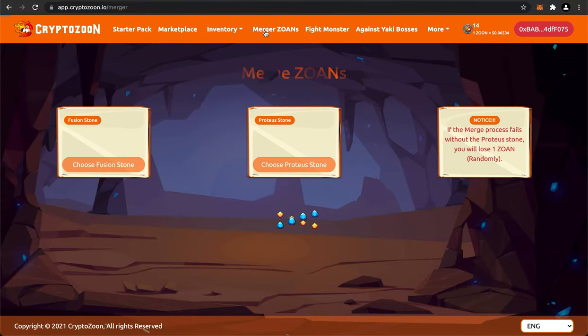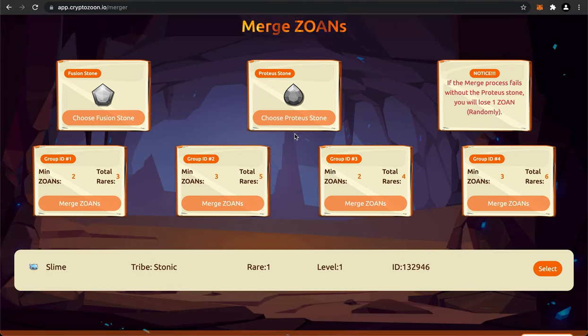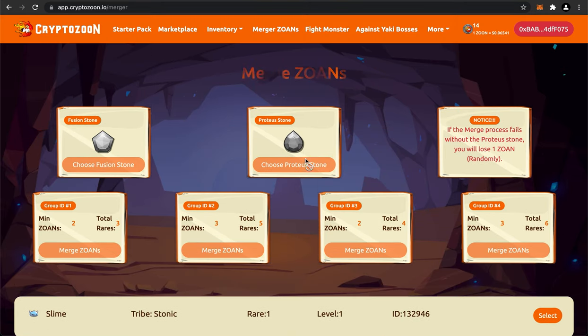Let's take a look at the Merge Zones tab. Apparently we need Protea Stones, which can be found in the starter pack or bought elsewhere. If the merge process fails without a Proteus Stone, you will lose one Zoan randomly - that would be pretty bad. You need a stone to protect you from losing your Zoans if you decide to fuse them together. If I don't really want my crappy slime, I could just merge it.